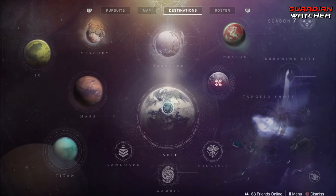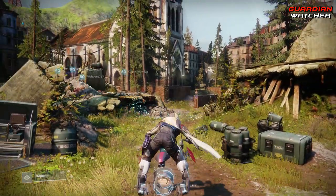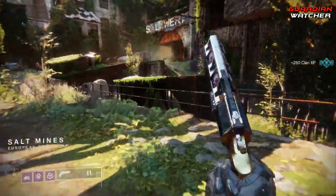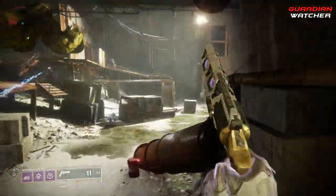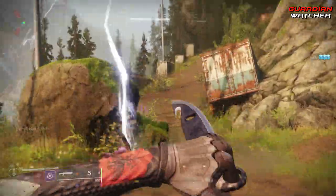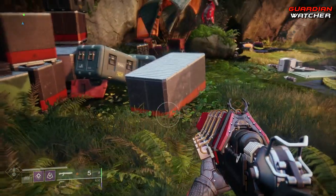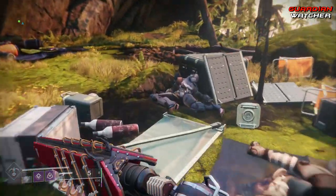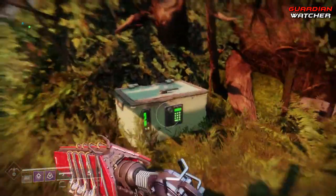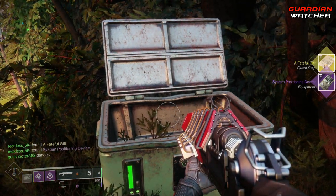In order to actually start the Lumina quest, you need to go to the EDZ and head your way to Trostland. As soon as you land you want to get on your Sparrow. If you don't remember, this is the same area where we went to start the Thorn mission - this little fireplace is obviously where you start the Thorn mission. But for the Lumina mission you get it from this chest, and the quest step is A Fateful Gift.